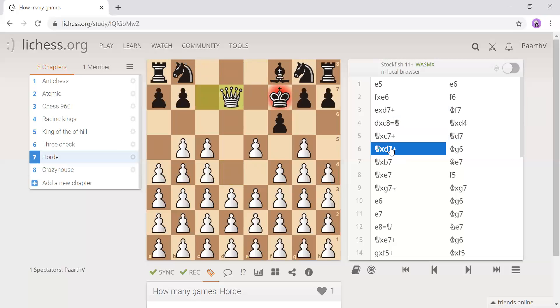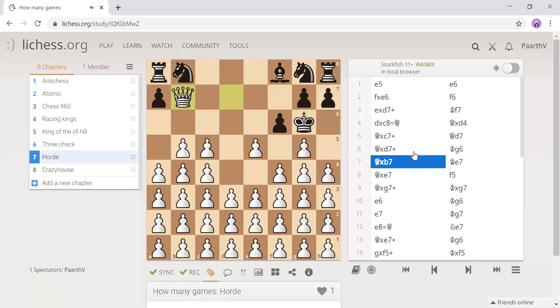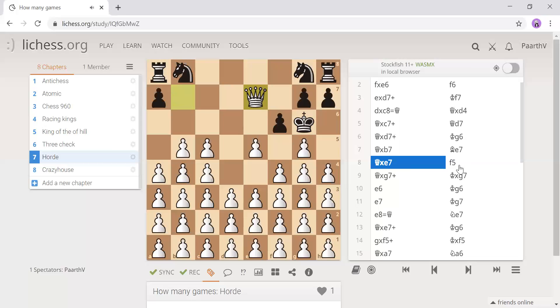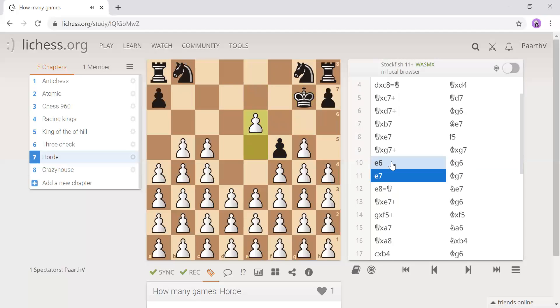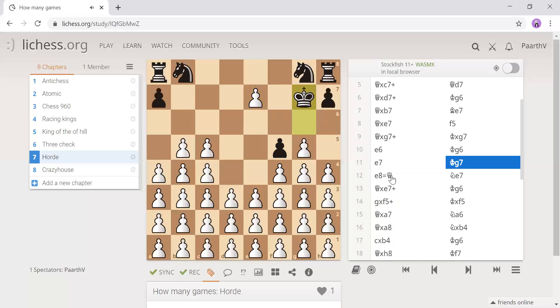We take on d7 plus, they just took, king g6. We go b7 check — that's a fork on the knight and the rook. Most people resign at this point. Then they go bishop e7 protecting the pawn on f6. The queen goes e7 to take — bad move — and then they go f5. We take on g7 check, they take on g7 — only legal move — we go e6 getting ready to promote. They go king g6 protecting the pawn on f5.